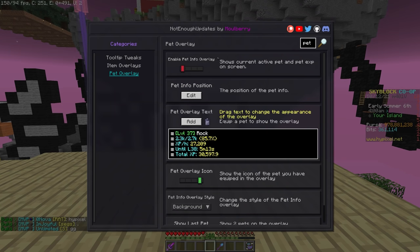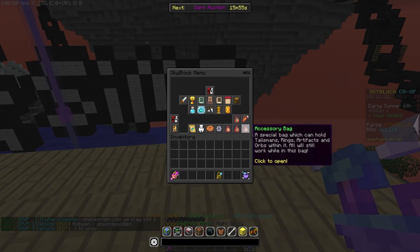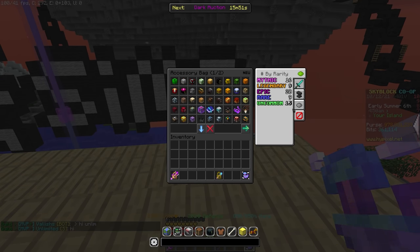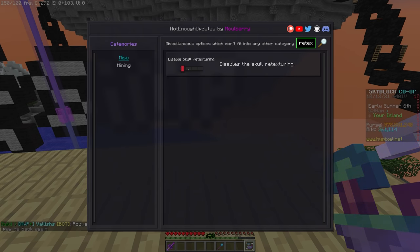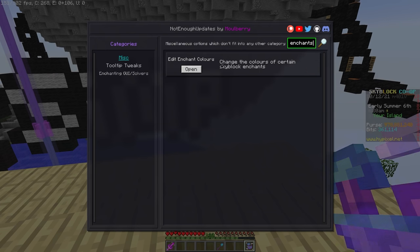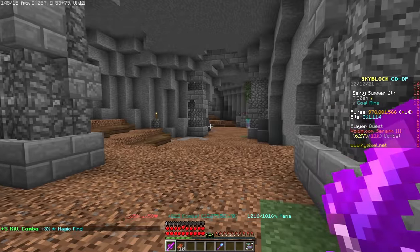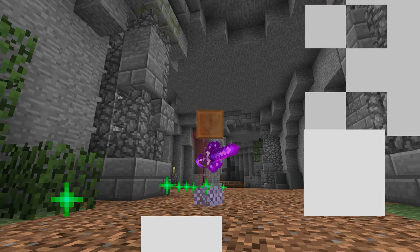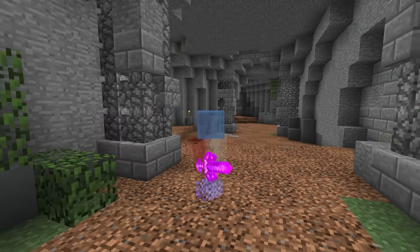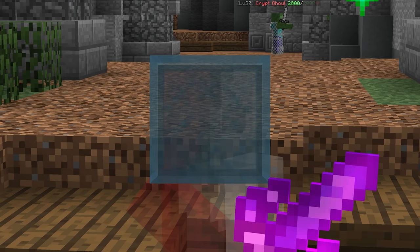Finally, there are some other features that don't really fit anywhere else. There's a pet overlay which shows you leveling information about your currently summoned pet, an accessory bag overlay that shows you what stats your bag gives you, how much of what rarity you have, and a list of all the accessories that you are missing or have duplicated in your bag. NEU also supports retexturing the scrolls of items where texture packs support it, and the ability to change the color of the text on certain Skyblock enchants. You can also shorten or add commas to damage values and customize a few more things in the misc menu of /neu. NEU is just a great mod, and the 2.0 release came out the same time as this video. Give it a try if you haven't already, and join the Mulberry's Bush server to get updates to the mod in the future. Thanks for watching.